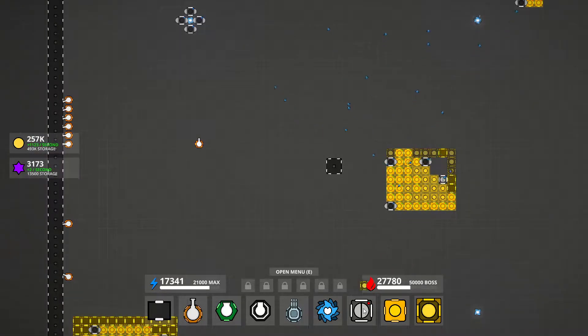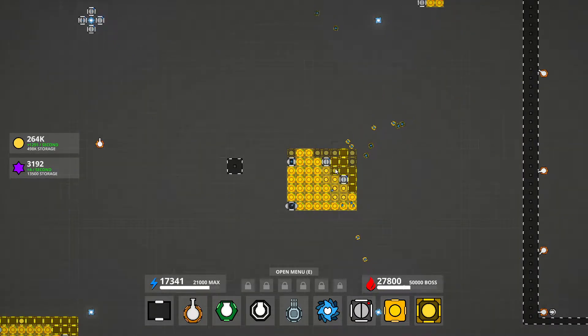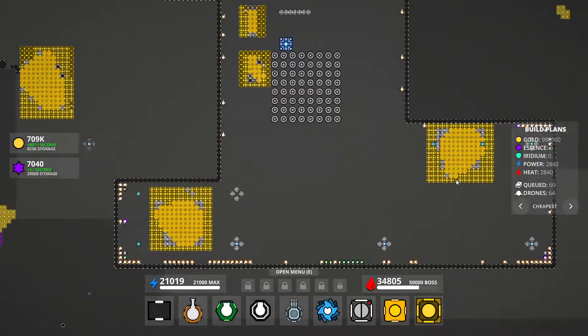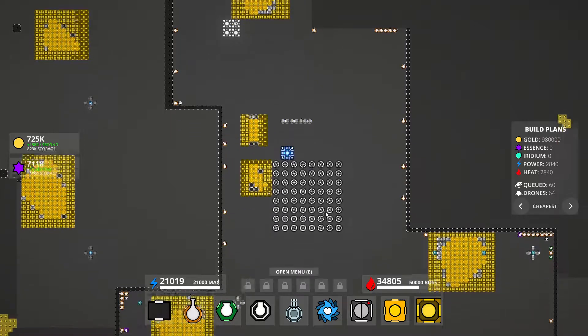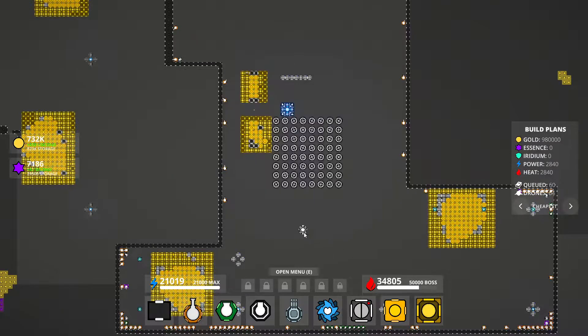When I get back to like 35,000 heat I'll probably come back, but I'm going to build a little bit more and get this all set up. We're back and I'm at like 700,000 storage. I've got most of my stuff built but I need to keep collecting — I need 800,000. I haven't reached 35,000 heat yet but I'm about to, and I did unlock something. I'm going to build a fusion reactor which costs 800,000 and gives enough heat to push us past 35,000.